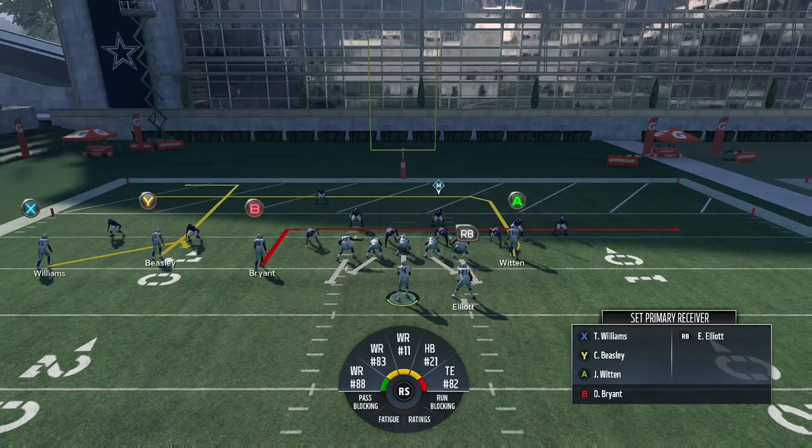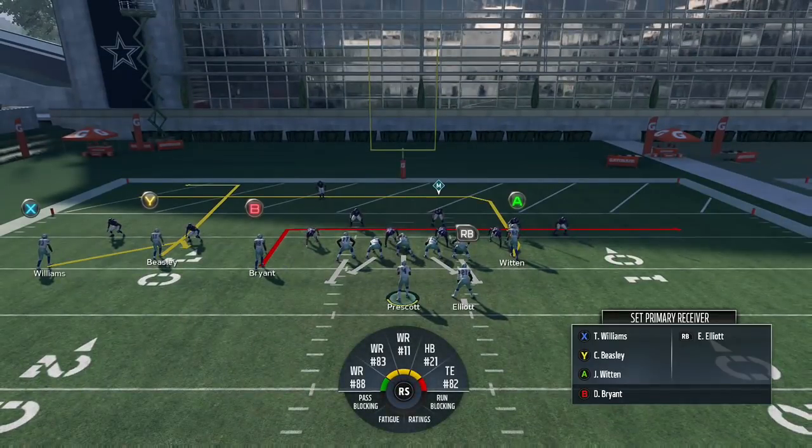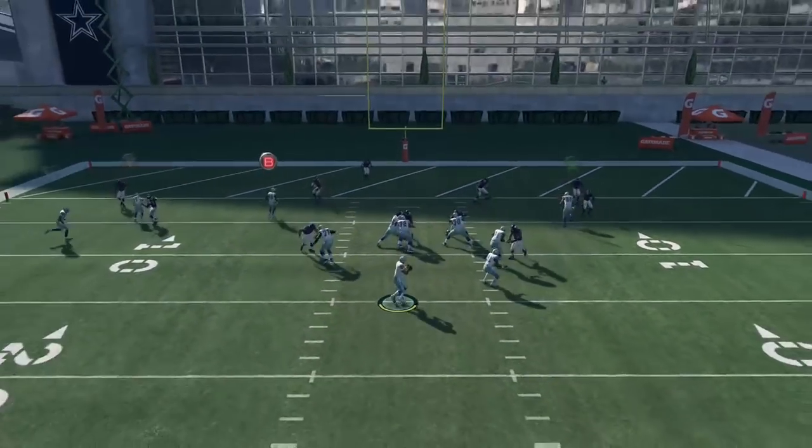First I'm going to show this play against a cover 3 style of defense. Cover 3 is a popular defense in the red zone — it provides good coverage, decent run support, and a lot of people think the middle of the field is going to be clogged up because the field is shortened. They think the middle safety is really going to play everything, but in this case you're going to see that's not the case. I have Harrison Smith there, a 91 and above zone coverage defender, so this is going to carry over into MUT as well.